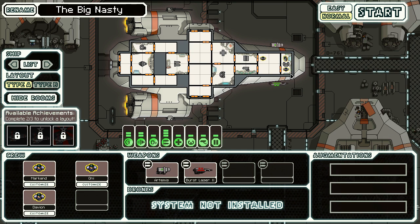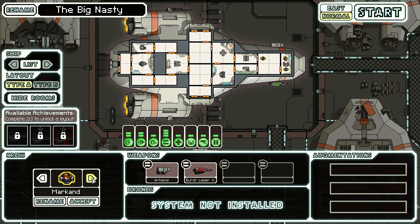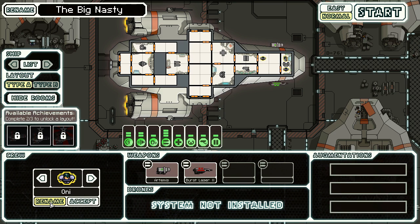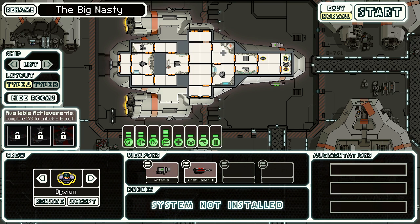Here's the crew. We've got three crew here. We have the Captain, Markhand, and then Oni and Davion. I can make them male or female. I'll make him a dude bro, and I will rename him Captain Awesome. Yes. This game has sensors for that sort of stuff. I will have Chiquita on here, just so we don't have a total sausage fest. She will be Wenchie McBigTit — she's an alien, she's a uniboob, because there's no room for an S. So she is McBigTit.